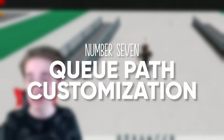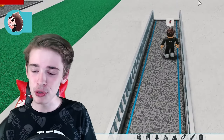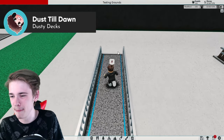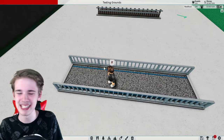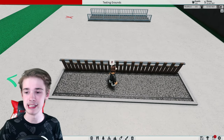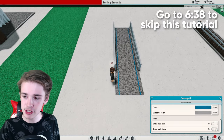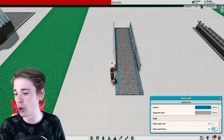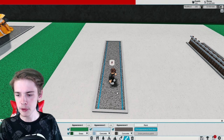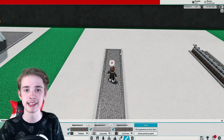Number seven is something I see a lot of people doing wrong: their queues. A lot of people just leave it with the default weird blue fence lines, which don't look great. What you can do is take off those fences and paint the lines. Turn the curbs and fences off — I'll leave the path curb on — and then to fix the ugly blue lines just paint them by picking the colour from the appearance panel so it matches nicely.